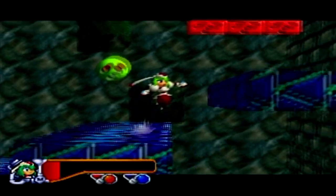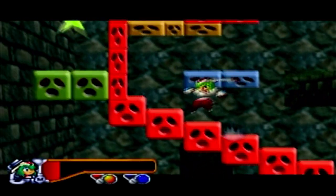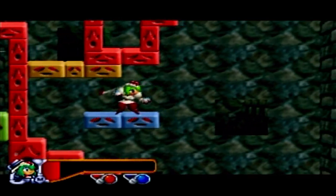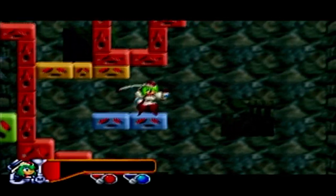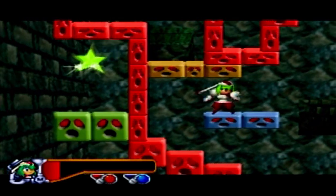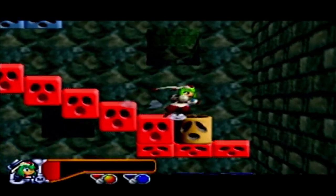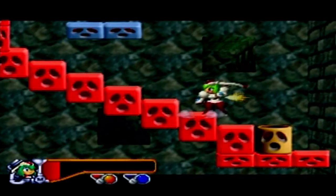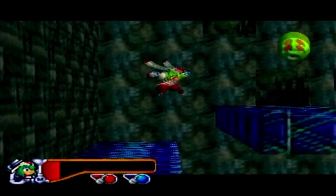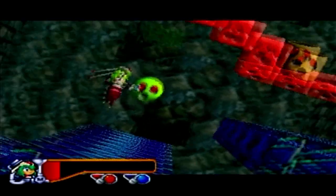Now we actually have a bit of a scary clam bomb challenge. We have to get all the way up here — I believe if we get up there that leads to the gold gem for the level, because there's the exit warp gate. We're gonna need to be super careful; they give you little to no time. A lot of time is taken away — it's always just one second for these clam bombs.